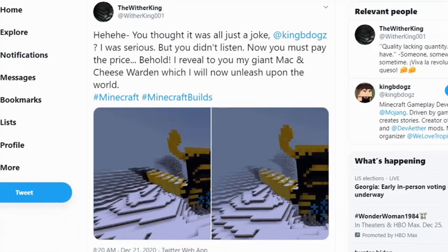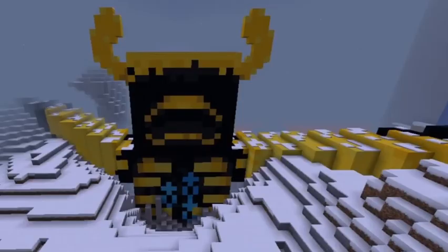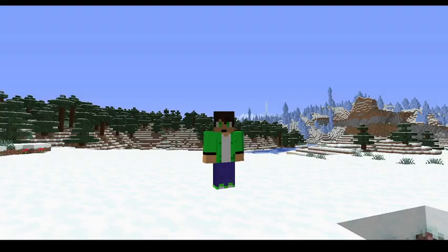This kind of goes back to a previous Minecraft News episode where I showed an image of a mac and cheese warden with a mac and cheese skulk sensor. Someone went ahead and built the mac and cheese warden in the game, which is actually pretty cool. I cannot wait to have texture packs come out with mac and cheese wardens when Caves and Cliffs and the Warden comes out. But that is pretty much all — hope this was helpful, hope you enjoyed, happy holidays. This is Hound4004, saying goodbye.